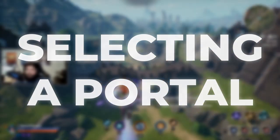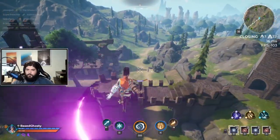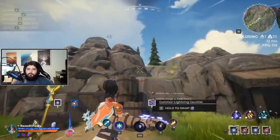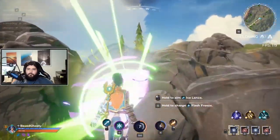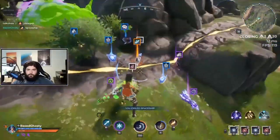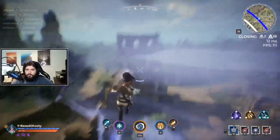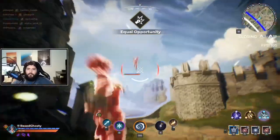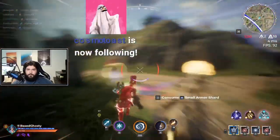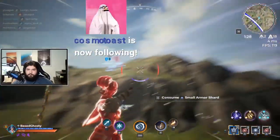Selecting a portal. Choosing where to drop is going to start the overall pace of the game and partly determines how easy or difficult attaining victory will be. I see a lot of new players selecting portals to random areas on the map with no landmarks and never being able to achieve that victory. Not only are you depriving yourself of loot, but you're also never going to learn how to play the game as you get into combat so late and end up with a strong disadvantage due to lack of equipment.